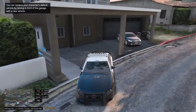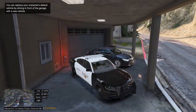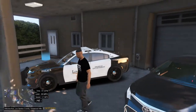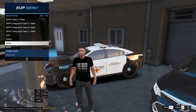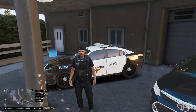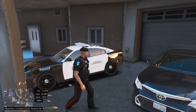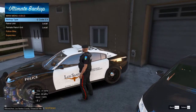Now I'm going to show you how to put on a uniform. This next one is called EUP. You open up the menu by pressing F11 by default, and then you can put on clothes depending on what you're doing — like canine unit, police, or squad. Like I said earlier, you can also have yourself a human partner.